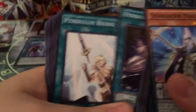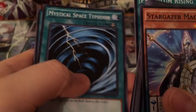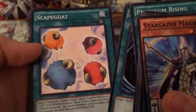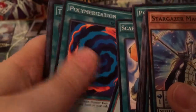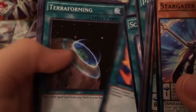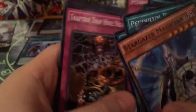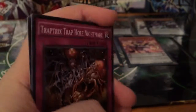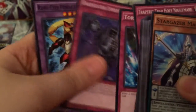Next we have Pendulum Shift, Pendulum Rising, Sacred Sword of Seven Stars — that's a good card. Summoner's Art is also pretty good, Mystical Space Typhoon is nice, Scapegoat — kind of random — Forbidden Dress, and Polymerization because we have a fusion monster. Also Terraforming, Pendulum Back, Back to the Front, Trap Hole, and Nightmare Trap Hole which is a pretty good card, plus Torrential Tribute and Eradicator Epidemic Virus.